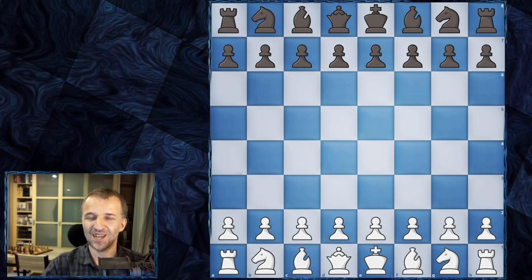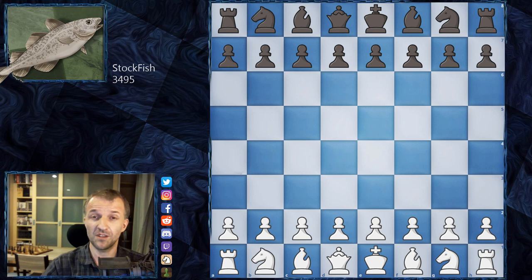Hello and welcome to an incredible game played by the engine. This is my first analysis of engine games. We have Stockfish — everybody knows and loves Stockfish. Its estimated ranking in 2020 is 3495. Stockfish was released in 2008, so we can say it's a 12-year-old engine.